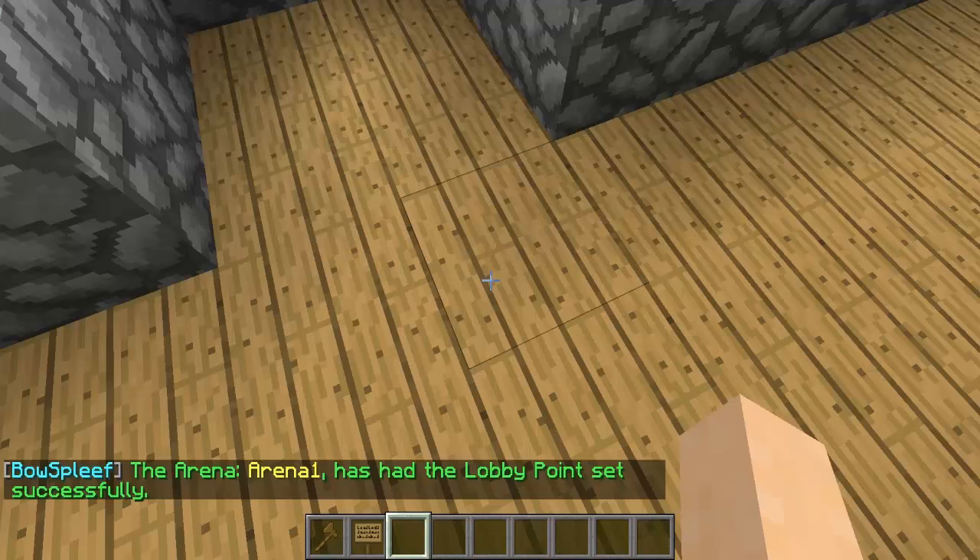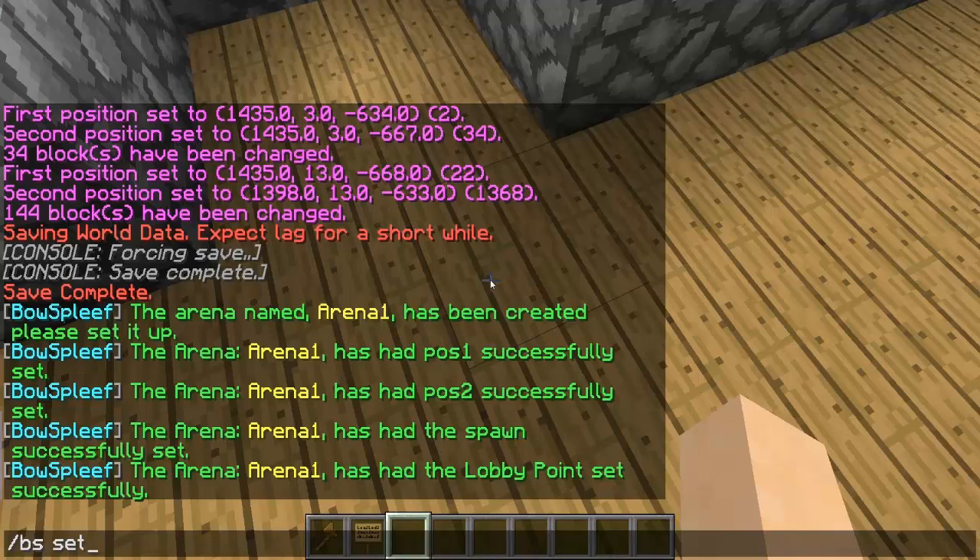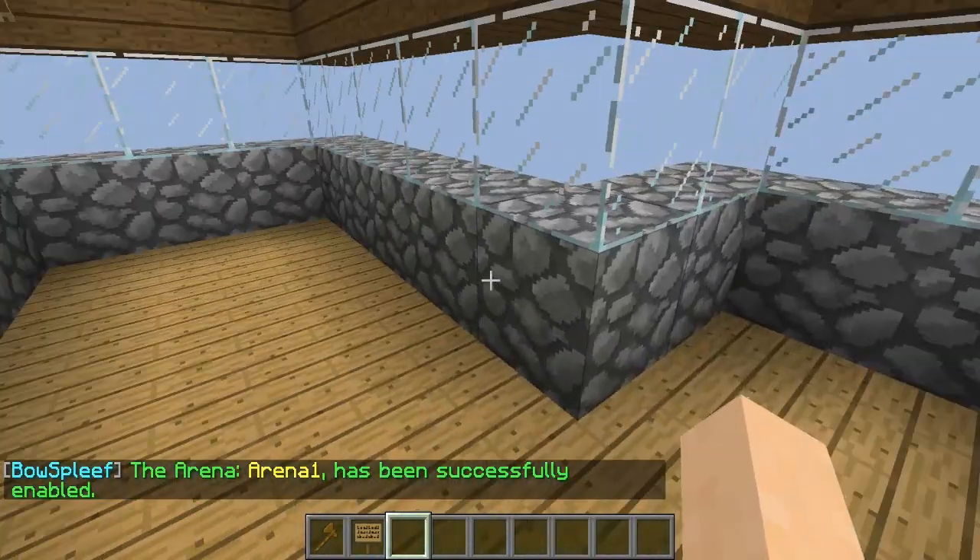Now that you have all of that set, the last thing you're going to want to do is type slash BS space set space your arena name and then enabled, and that will enable your arena.